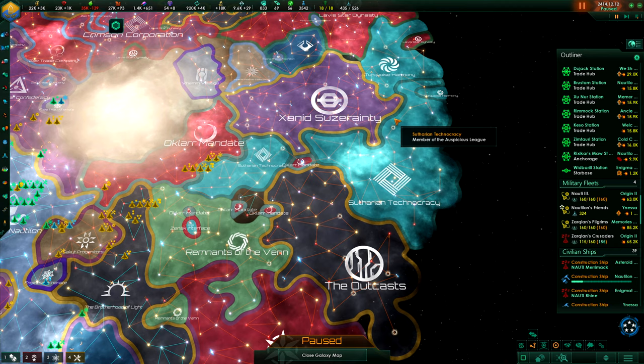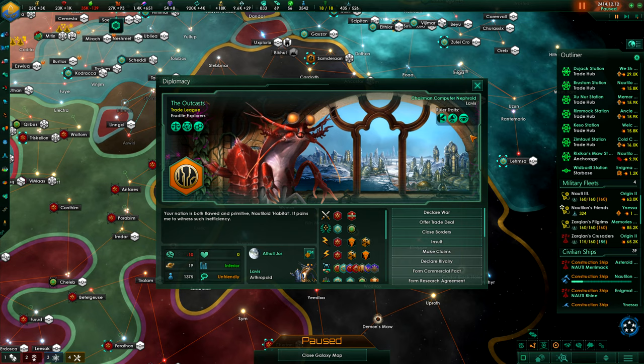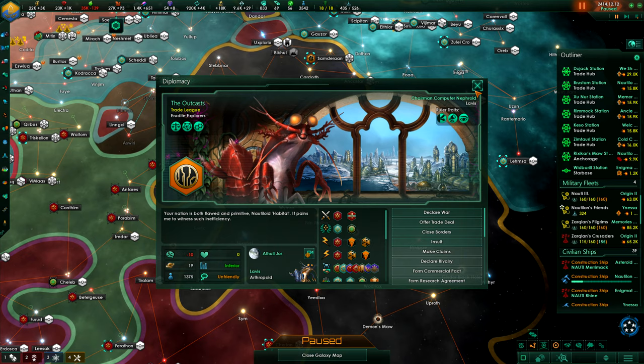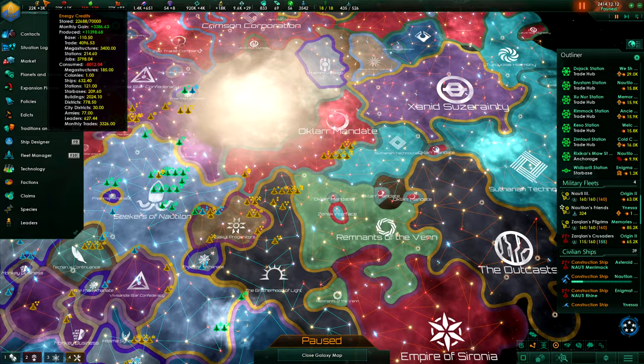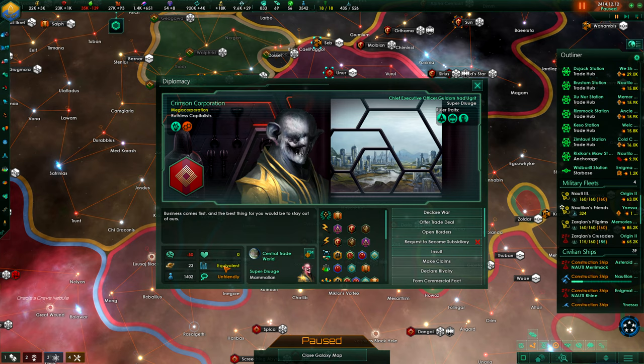The Sutherian technology is pretty good. The outcasts, though, also very nice. They're kind of in a bad position because of the wars they had fought — they had been one of the dominant empires, but alas, not anymore. And the Crimson Corporation is getting more dangerous, as you can see. They are pretty good — it is really dedication to self-improvement and, of course, fanatic materialism that's driving them forward.